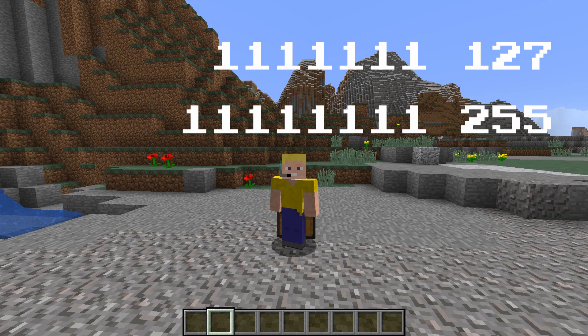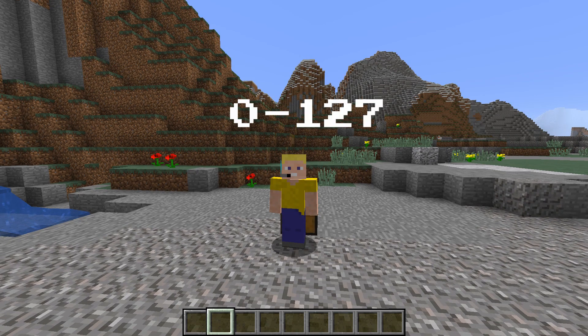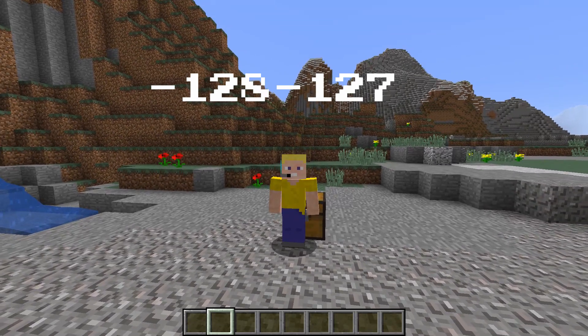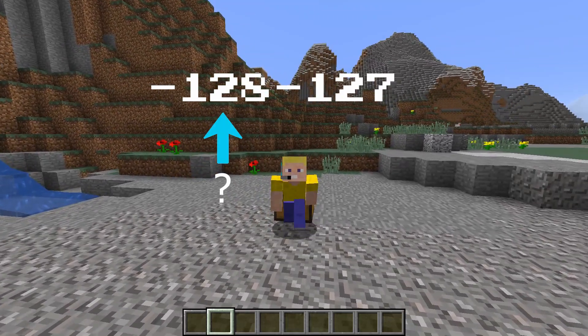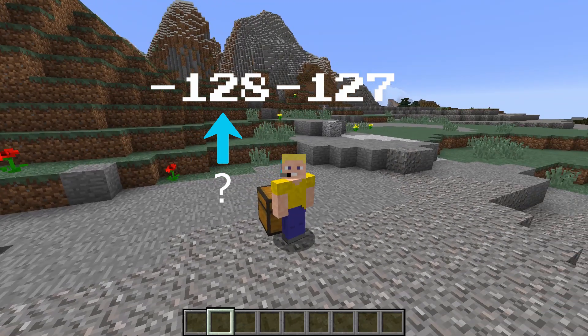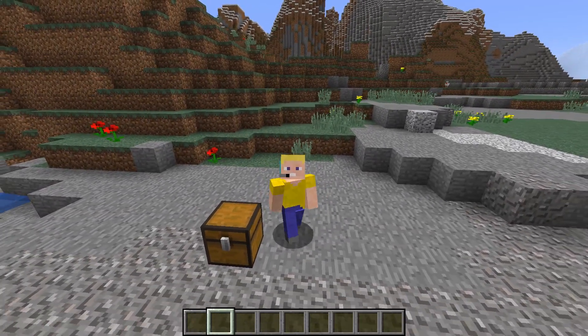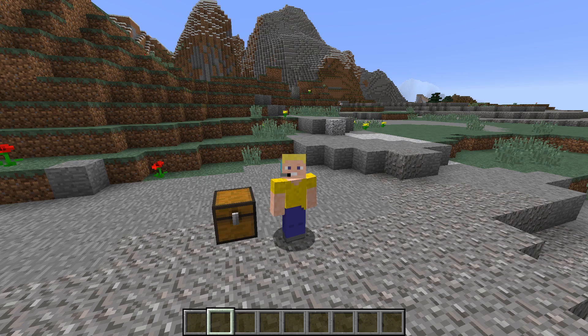A signed byte means that the first bit — the first 1 or 0 in the byte — is not a part of the number. It represents whether the following 7 bits are positive or negative. So in a signed byte, instead of going from 0 to 127, it goes from negative 128 to 127. And I wasn't really sure why you would even want to use a signed byte, because they're not going to use the negative numbers. But apparently, Java only supports signed bytes. So because Minecraft was written in Java, they had to use signed bytes, even though that would be a complete waste of a bit.